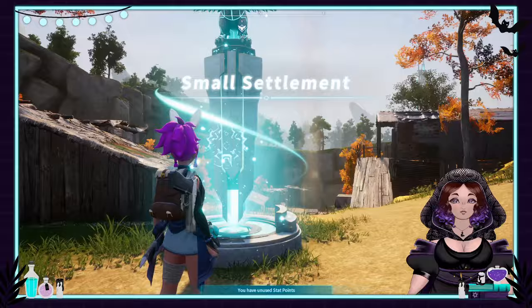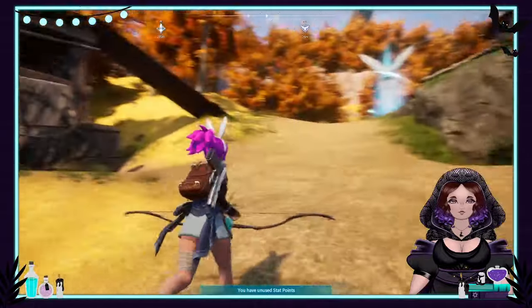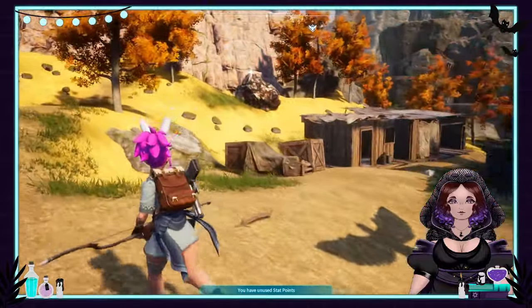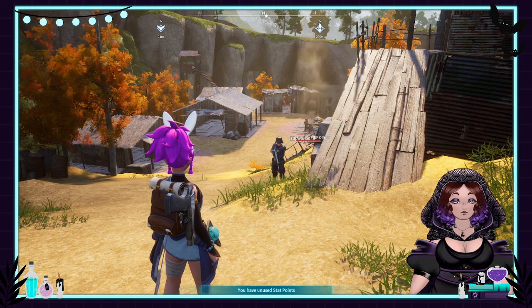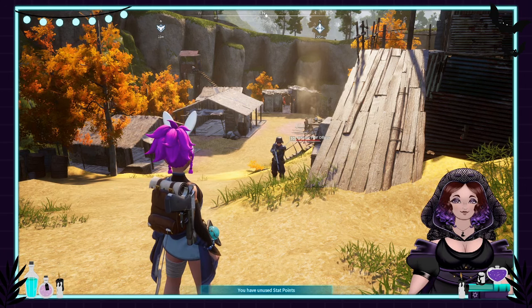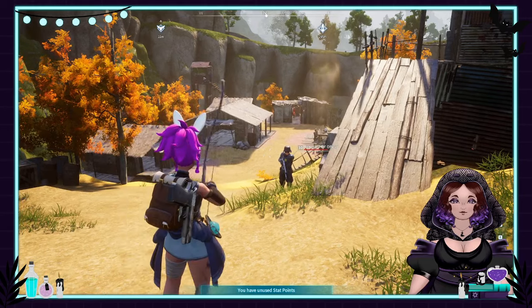Once you get to the settlement, you're going to look for the officer. There are a couple of villagers around. Basically you're gonna play a little bit of GTA and assault the officer — here he is right here. It's gonna give you a wanted status. Then you're gonna fast travel to the teleport station next to the boss fight. The cops are going to follow you through. It is a little glitchy but it works.